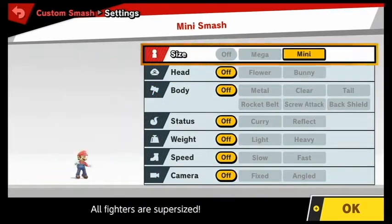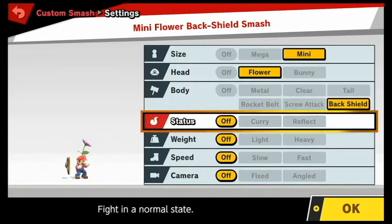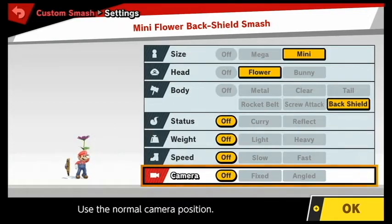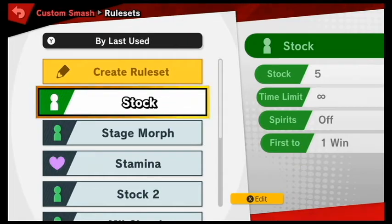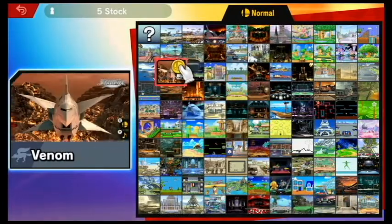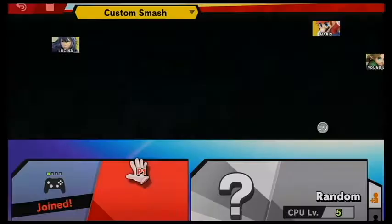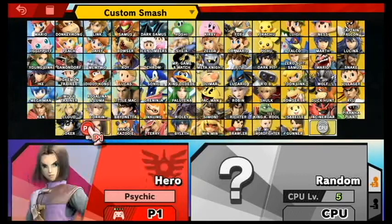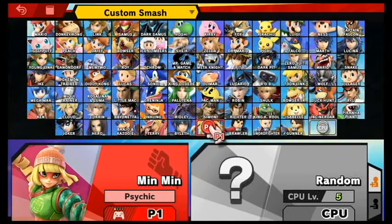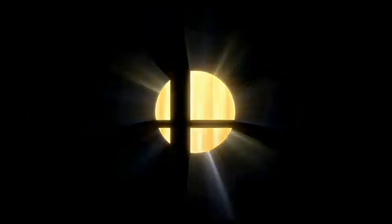So let's go with Mini, Flower, and Back Shield. Let's do Stock. I don't want to do the Downloadable Content stages yet, so let's go with Corneria. I don't want to show off the Downloadable Content characters quite yet, so I'm not going to choose Piranha Plant, Joker, Hero, Banjo-Kazooie, Terry, Byleth, or Min Min. Actually, I'm showing off the Mii Fighter — that was stupid of me.